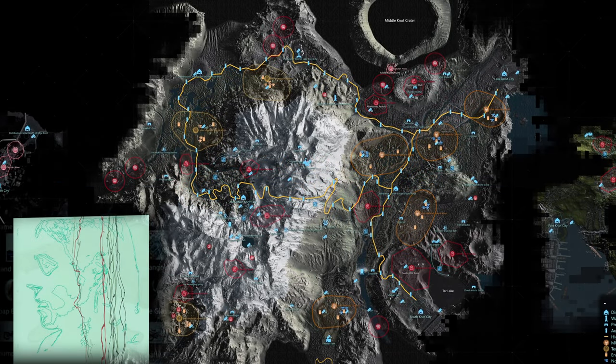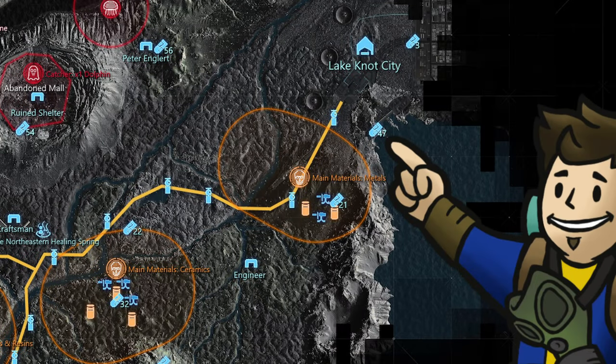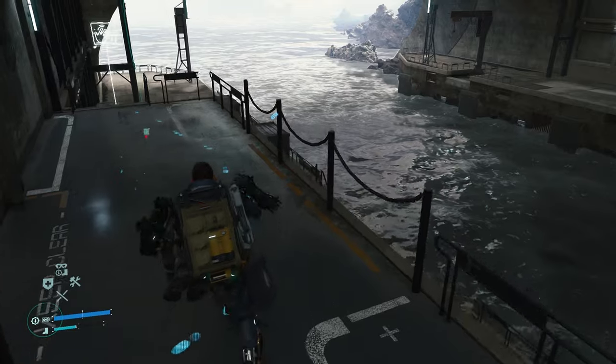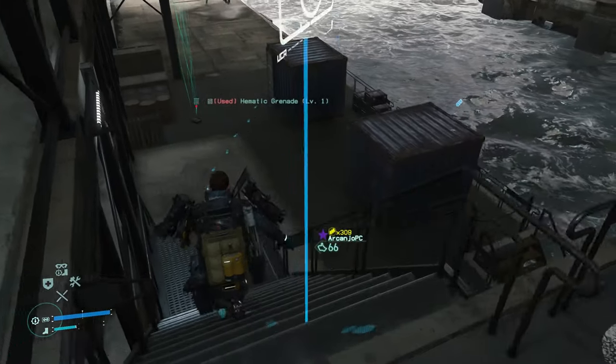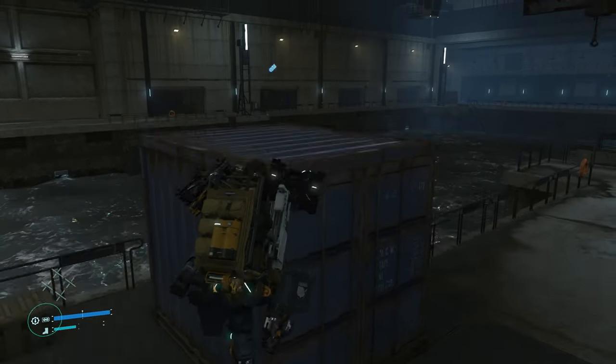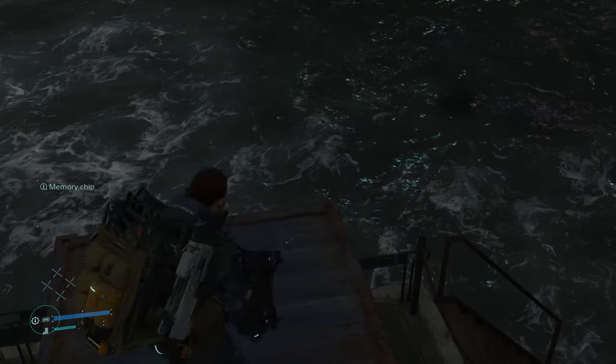We're now moving on to the biggest map of the game, the central region, starting with the tenth chip labeled Zero/Low Roar, found in Lake Knot Harbor — the place where you arrive as soon as you cross the ocean. While you're still in view of the water, just at the base of the metal stairs there will be two half-sized blue shipping containers. On top of the one closest to the stairs will be the memory chip.